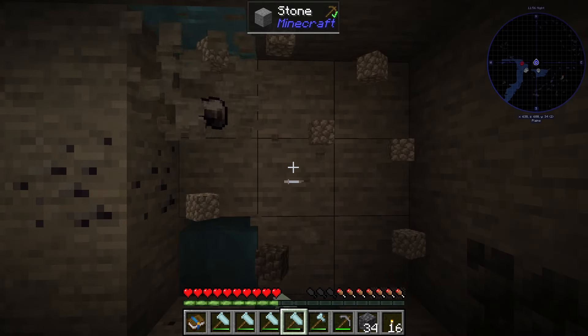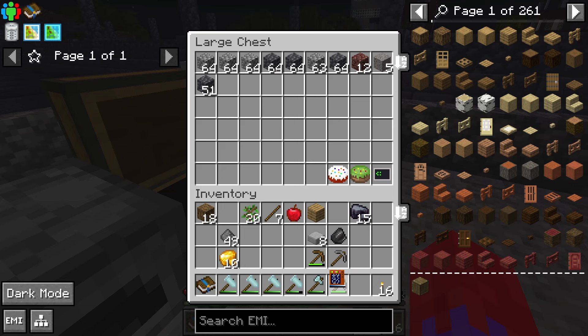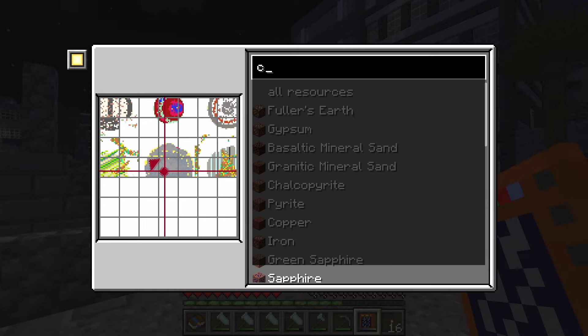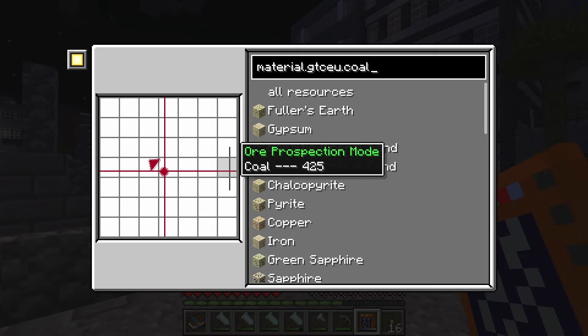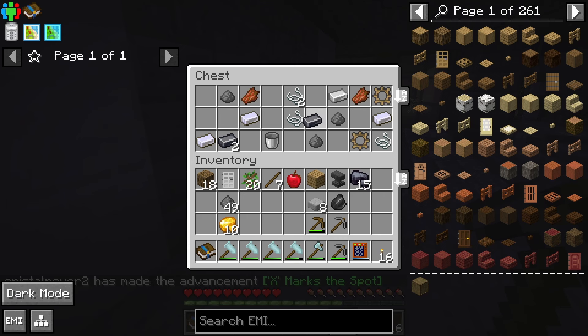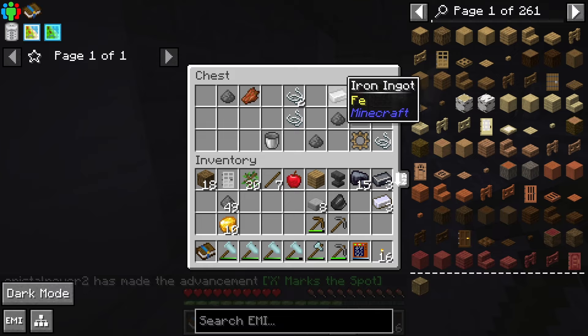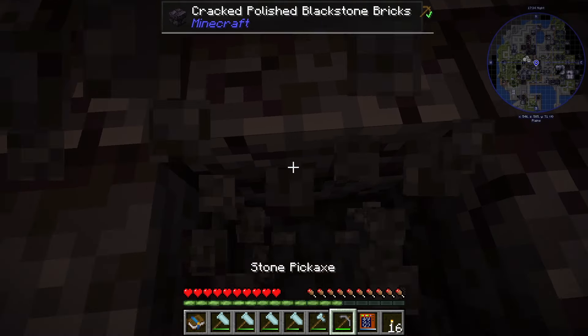There are also underwater caves, which makes things more annoying. After I collected some magnetite, it was time to search for coal. But I didn't really have much coal nearby, so it was time to explore. I also looted some chests which had a few resources. I found a big coal vein and started mining down.